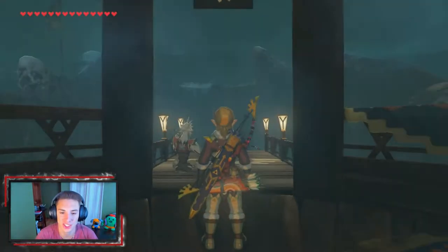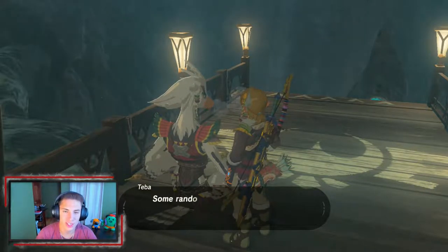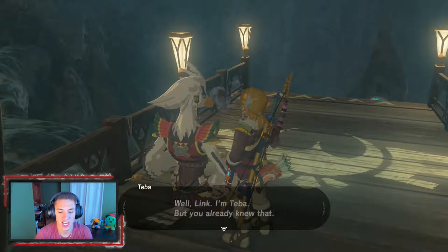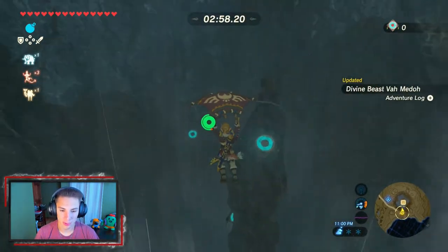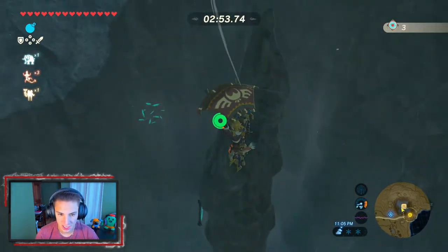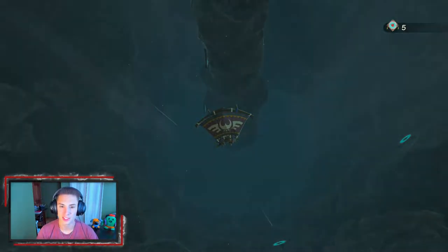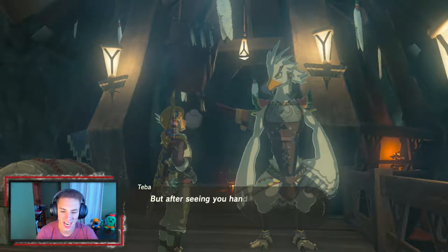Teba likes to keep to himself. We're gonna talk to him, let him know we're Link with the Sheikah Slate, and that we're here to deal with Vah Medoh. To get Teba to come with us to destroy the Divine Beast, we have to prove our archery skills are on point — hit five targets. Look how far this bow shoots. We ride the updraft, regain stamina, and just start ripping shots. We did that in like 10 seconds — he's like 'yeah, you're a skilled archer, let's go destroy Vah Medoh together.'